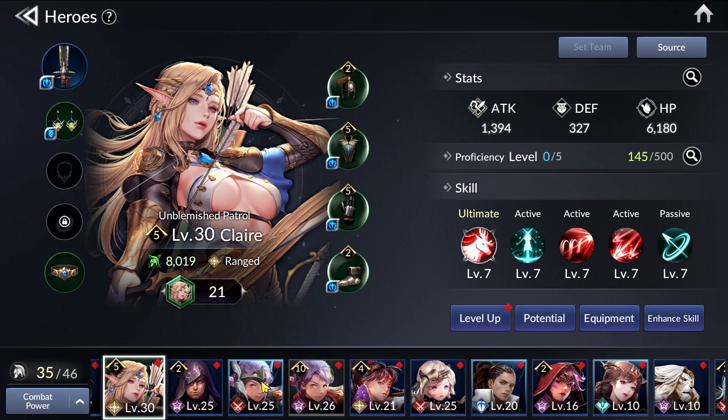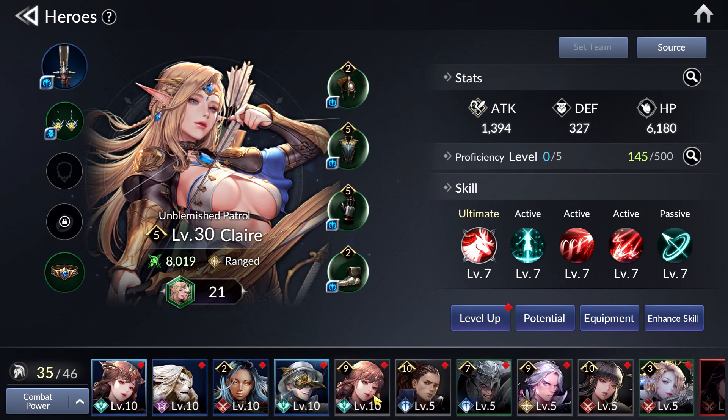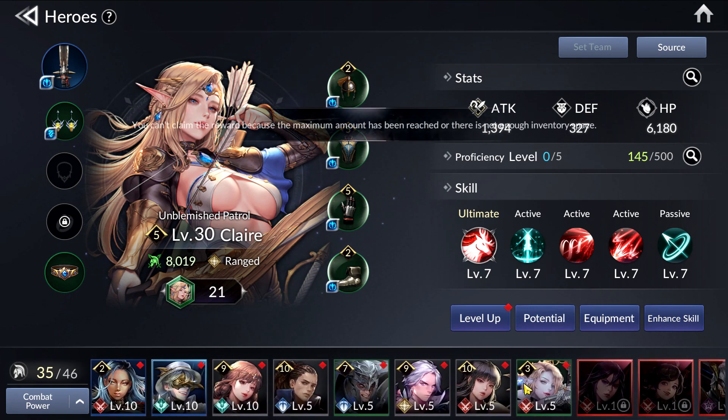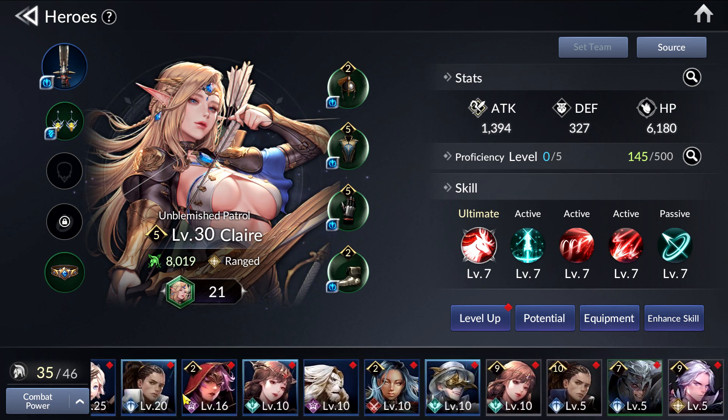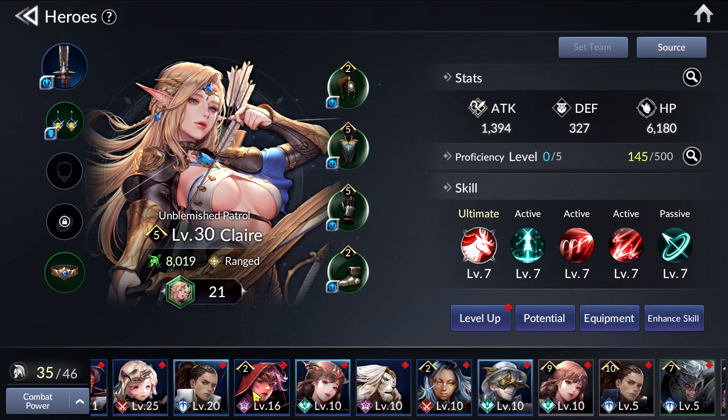I also have other heroes which are not leveled up yet, so if I spent the time to level them up it would boost my account CP a lot higher. I've also been pretty lucky with summons in the regular banner — I managed to get an R+ Melissa and R+ Len. Having these two definitely gave me that extra edge to get my account CP higher in a shorter period of time.